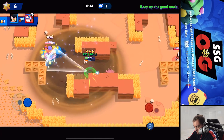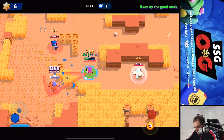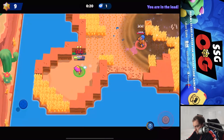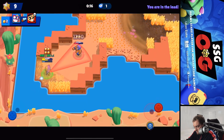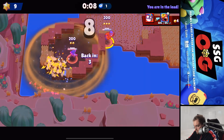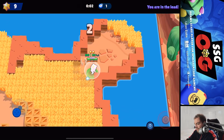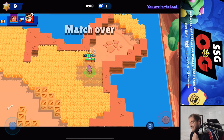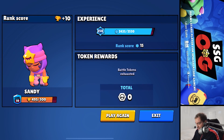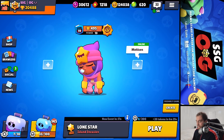30 seconds left, we really got to find someone - there hasn't been too much action. We're in the lead with nine stars. We win with nine stars - there's no way we win though. Wow, we actually won! Everyone must have been camping that entire game because besides a few people in the middle there was just nothing going on. That's like the least stars I've ever won with. We'll do one more game to get to 500 and then maybe try a high brawler.